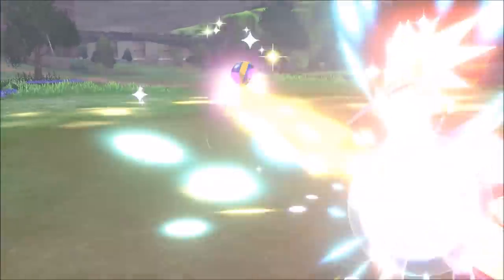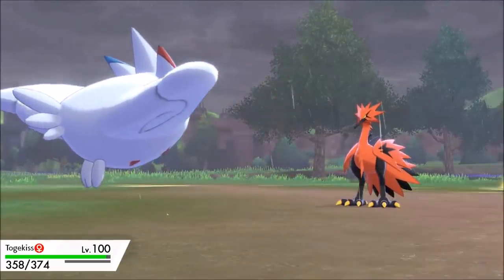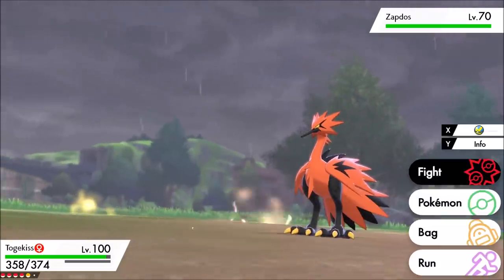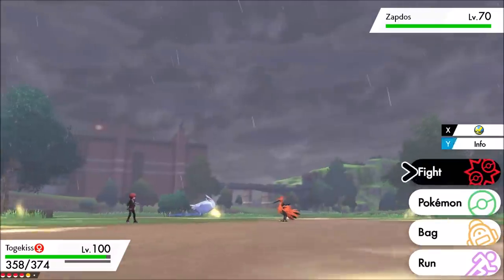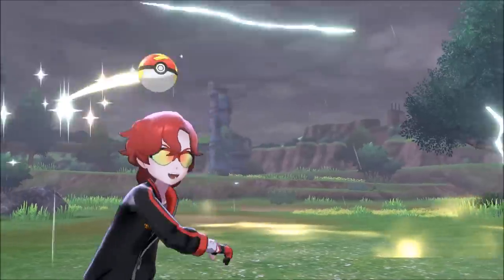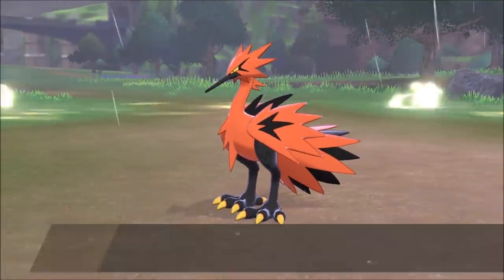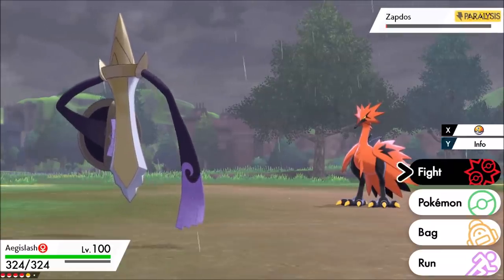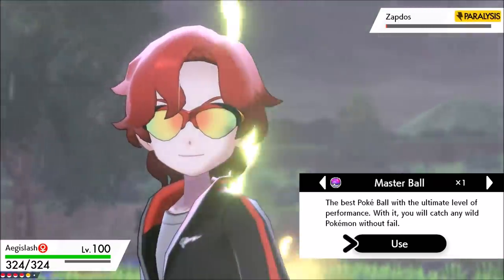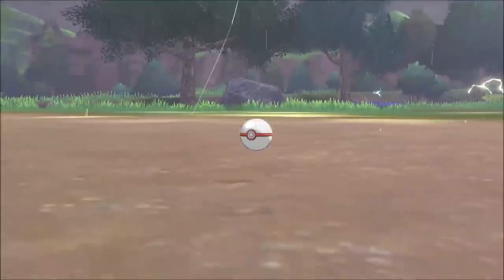I should have thrown a Quick Ball for Articuno too, even though I was scared it would run. But once you get into the battle, it's not like a roaming Pokémon that traditionally runs away. If you're having a hard time spawning Pokémon or getting them where you want, leave the area and come back — that worked surprisingly well. Thunder Wave and then pull shenanigans. I think Zapdos is the one with 100 Speed, giving us 4x catch rate, though Timer Balls fail a lot. Throw a couple Premier Ball tries then go into Timer Balls.